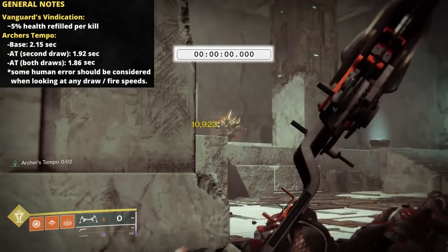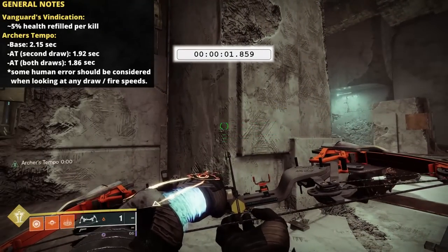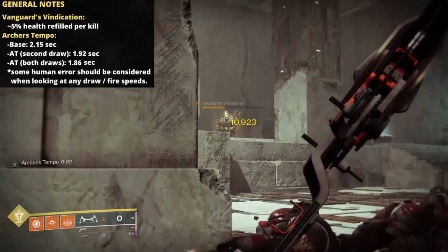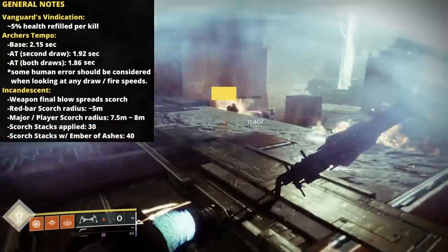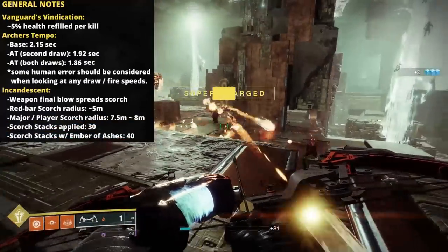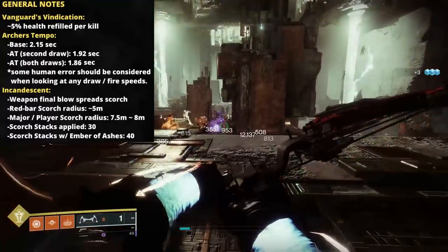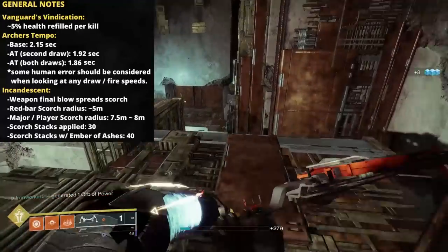When considering two arrows fired under the effect of the perk, 1.86 seconds. And while both arrows are seeing that 25% draw time improvement, it's only showing a 16% increase off of the base speed. Remember, when dealing with a bow, you do have to factor in that very short but still present reload speed. For the Incandescent perk, securing a final blow with Strident Whistle will spread scorch to nearby enemies. More powerful combatants and opposing guardians cause scorch in a larger radius. Just eyeballing it, on a red bar target, maximum radius probably reaches out to about 5 meters.